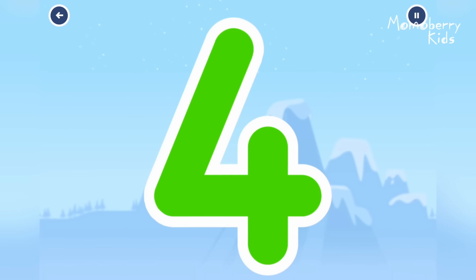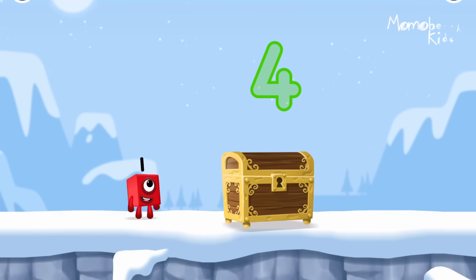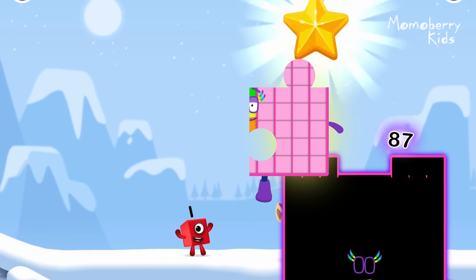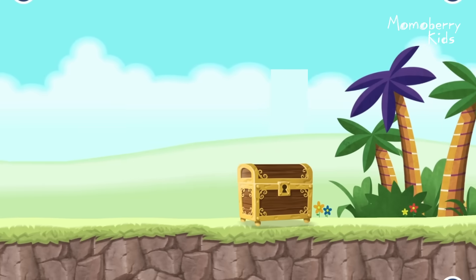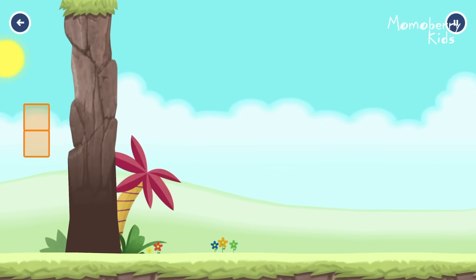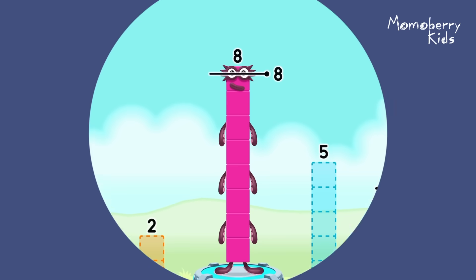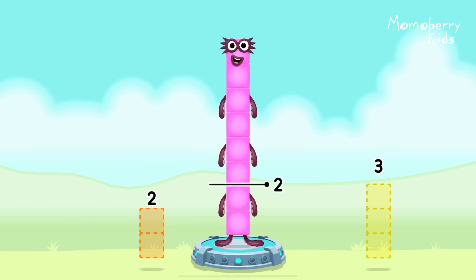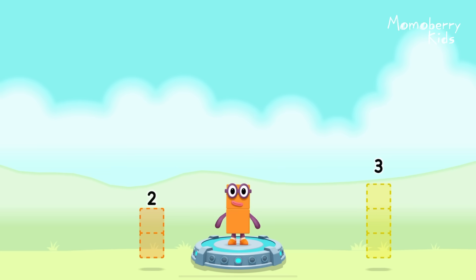Three is greater than two! Three is more! Take blocks away from eight to leave two — five, one — that's right. Eight minus five minus one equals two.